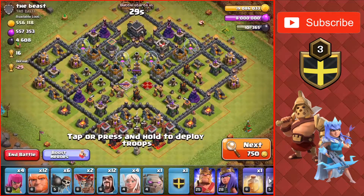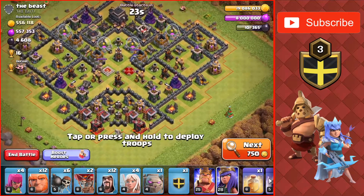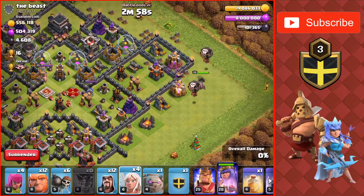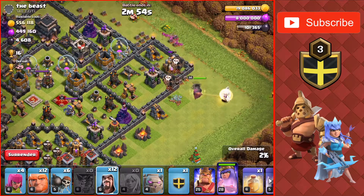We still get 4500 Dark Elixir which is pretty good — that's a normal amount per raid. On to the next raid. Going to drop the queen on the right side just to have her go down for the main army to go into that big compartment at the bottom of the base.